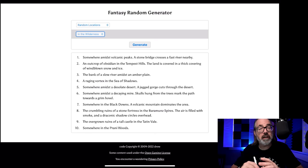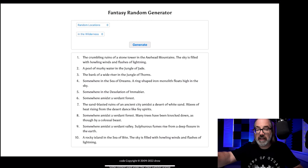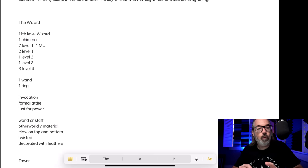We've got our wizard and these other people with them. Two of the levels are ruined, so something's going on. I'm jumping on Donjon for a random location to add some flavor. I roll a d10 and get: Rocky Island. The sky is filled with howling winds and flashes of lightning. Perfect. So this is on an island — this could be a long-lost tower. We've got a very powerful wizard with a chimera and multiple ruined levels. Something is causing that ruination.